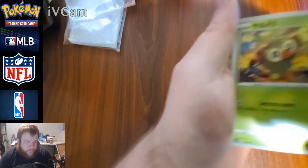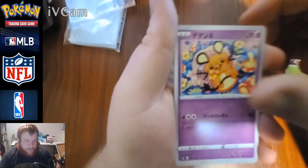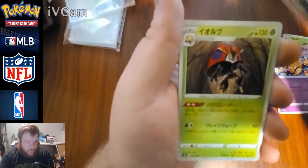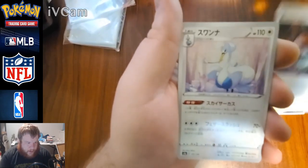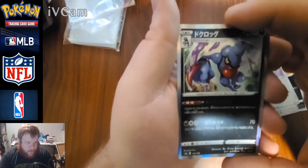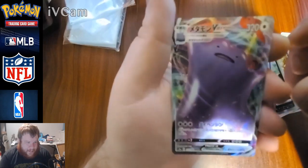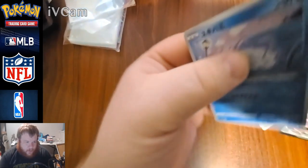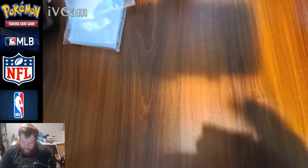Pack number two — looking for that god pack. Groupier, the Denna, coughing coughing, Corvisquire, star energy, Swanna, cool Croagunk, a Gengar, ooh a Ditto V-Max — not shiny though, that would have been cool — and Snowm. Ditto V-Max, I think I got one of those last time too. Reverse hollow, the Snowm, foil Gengar, foil Croagunk. No shinies yet.